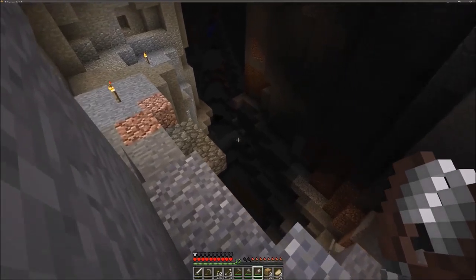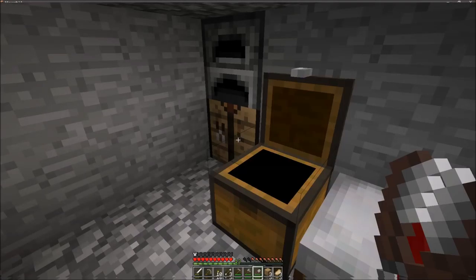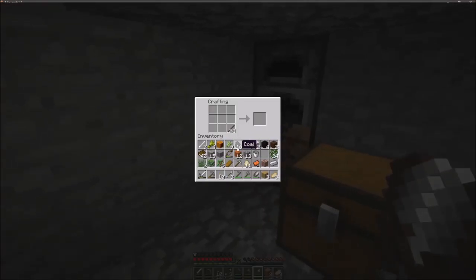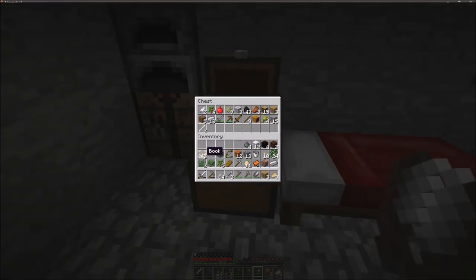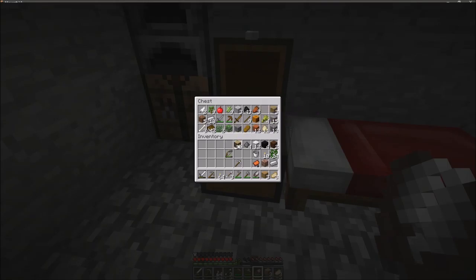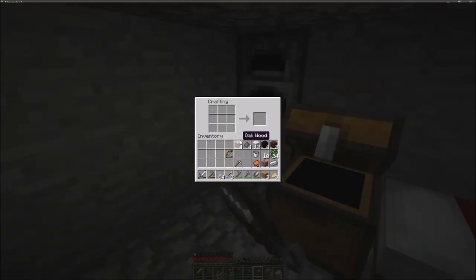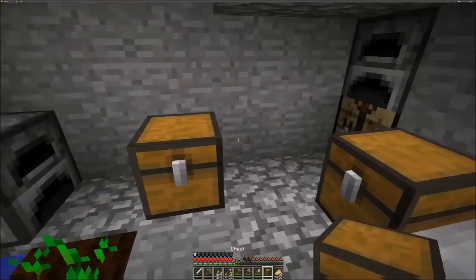Okay so we've got loads of mobs down there, so we'll probably have to clear those out. Let's get more torches — put stuff away. We got a bow. Oh we got three arrows — that's really helpful. Some more wood. We need some more chests — ugh, god, this place is a mess already.